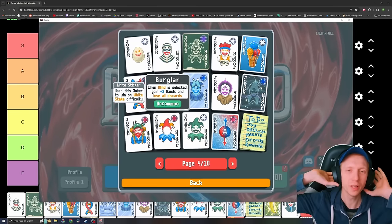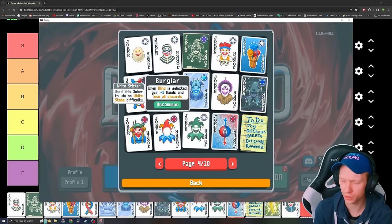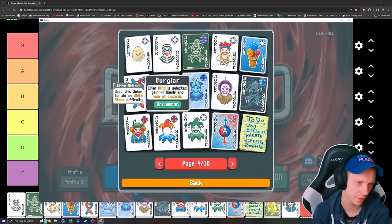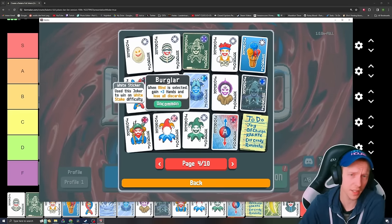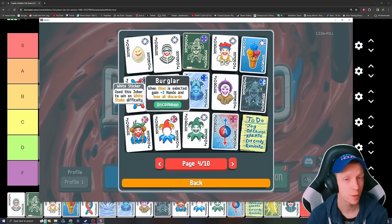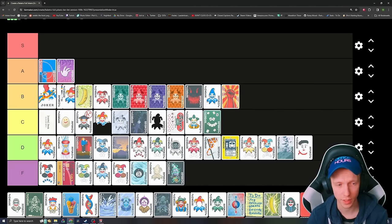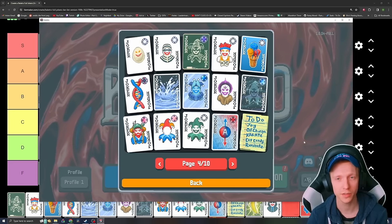Burglar — when blind is selected, gain plus 3 hands, lose all discards. Really good at the higher difficulties. It enables a lot of cool builds and runs to potentially take place. Plus 3 hands is a lot. I think it's actually pretty amazing and you'd probably want to take it for most of the time. If you're going big Endless you probably don't, since big Endless requires purple seals a lot of the times. But to win Ante 8, I think it's really strong. I think that might be our first S tier — welcome to S tier, Burglar.